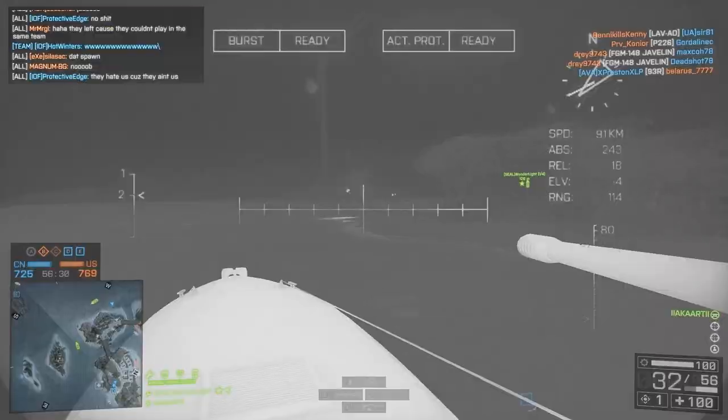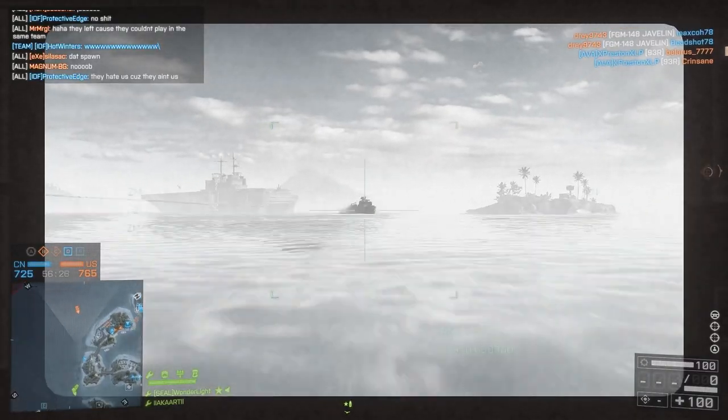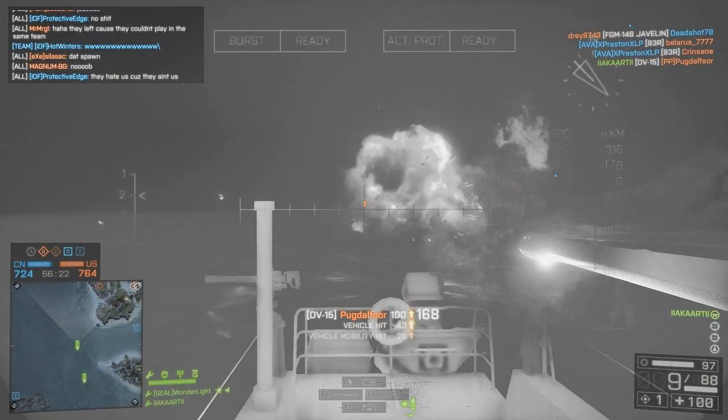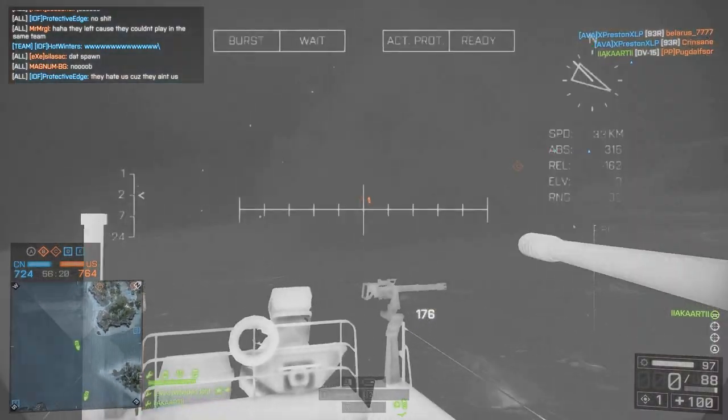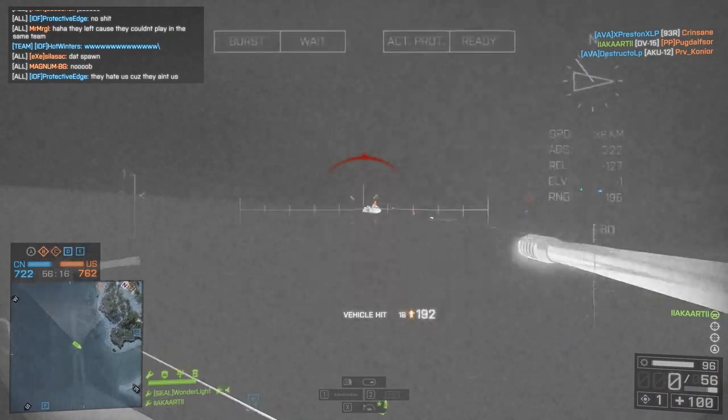Moving on to the attack boat — this is a lot simpler to fire and the majority of the time you're going to be aiming your TV missiles at the enemy attack boats on the map, or the little birds on a lot of the maps as well. Sometimes you'll find yourself having to shoot down a jet, which I'll explain in a minute.